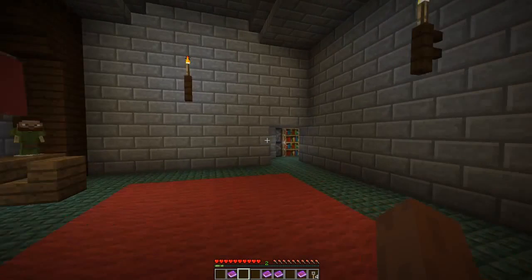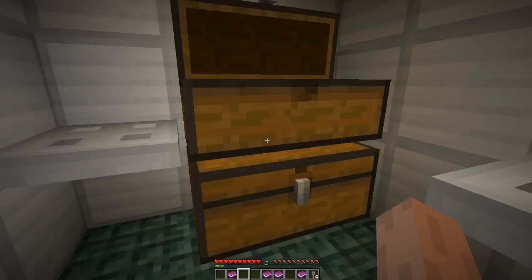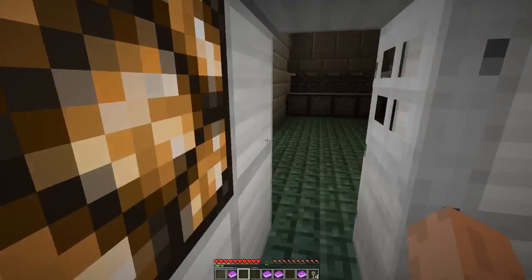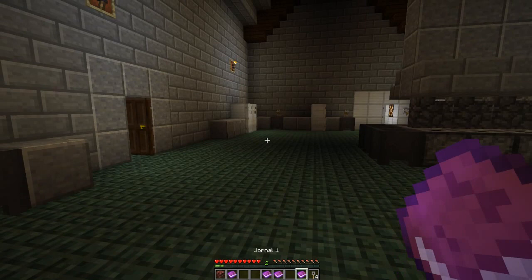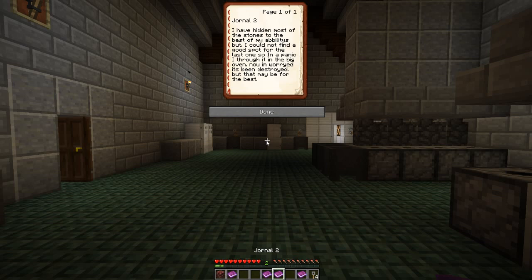Moving back through — once you exit, if you were to go straight you'll find yourself in the kitchen. There are no keys in here. You won't find much if you're not looking closely. But if you look real close, there's a chest back here with netherrack. I believe there's a hint to that in one of the books — journal one. 'I have closed off and hidden the entrance at the lower levels after the incident. The only way to get in is by the stones I've hidden around the castle.' And: 'I could not find a good spot for the last one, so in a panic I threw it in the big oven. I'm worried it's been destroyed, but it may be for the best.' So that was this chest — the kitchen.